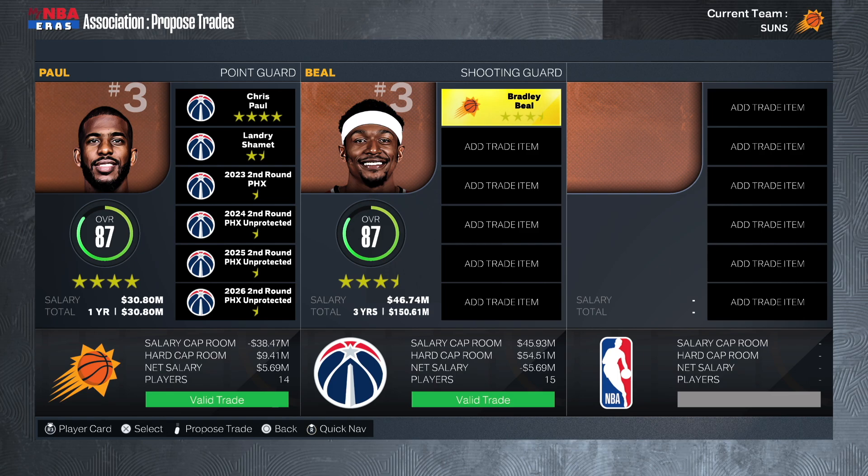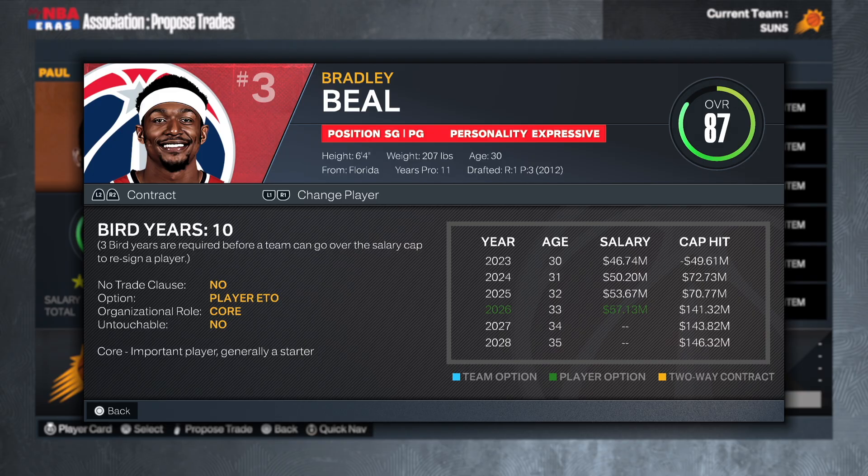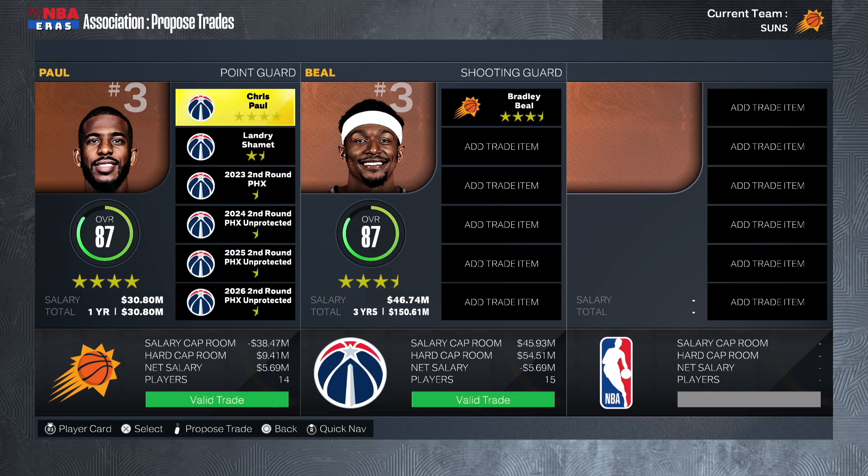If you're the Washington Wizards, you really just tried to make the best out of a tough situation. Bradley Beal is on a super max contract that lowers his value, and he has a no-trade clause, so I'm imagining he pretty much told the Wizards he wants to go to Phoenix. If they don't trade him there, they're stuck with that contract. That's why they're not getting a whole lot back. The Wizards put themselves in this situation — they should have traded Beal a while back and shouldn't have given him that max.